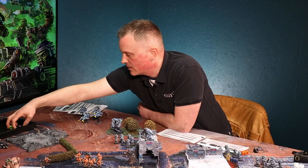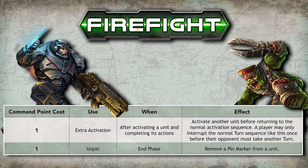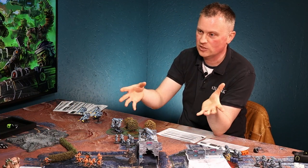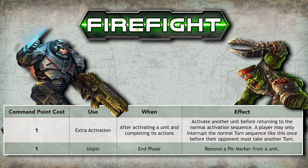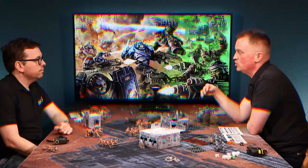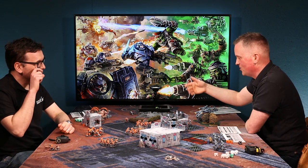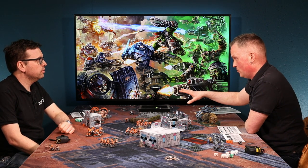There are a couple of generic uses for command points. At the end of the round, if you have any left, you can spend one to remove one pin marker from a unit. You can also spend one command point to buy an extra activation, though you can only do that once before you have to hand back — you can't keep activating units just to burn through them.